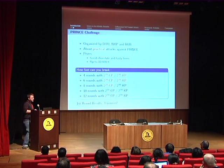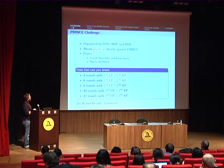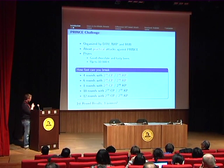There were also money prizes for attacks against 8, 10, and 12 rounds for truly practical attacks, meaning a time complexity below 2 to the 64 and a memory below 2 to the 45 bytes.